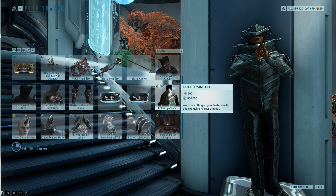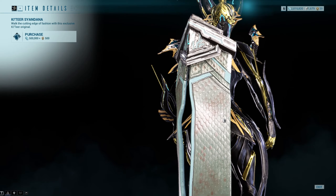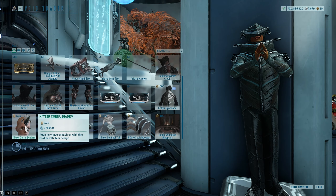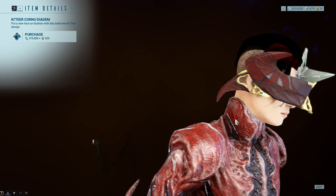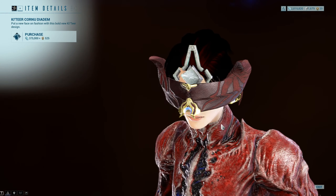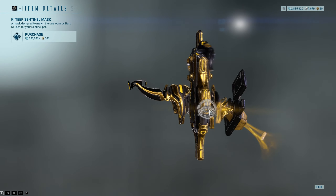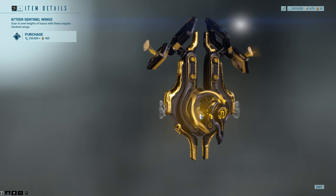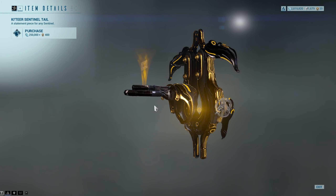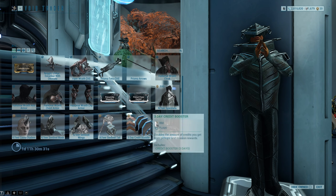We have the Gatir Syandana. This is the dirty looking one — I don't think this is actually dirt, but it comes across looking like dirt. We have the Gatir Komu Diadem. I forgot how Egeo made my Operator look — you can have like a Rhino Horn as well. We have the Gatir Sentinel Mask, Gatir Sentinel Wings, and Gatir Sentinel Tail. Tails all look weird on Helios — they always just go straight out, which makes it look really odd on Helios.